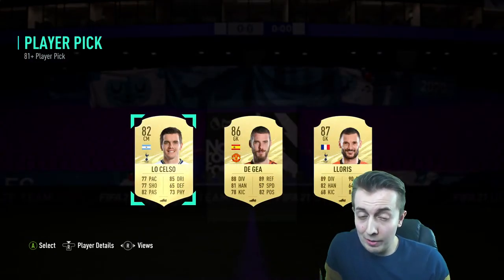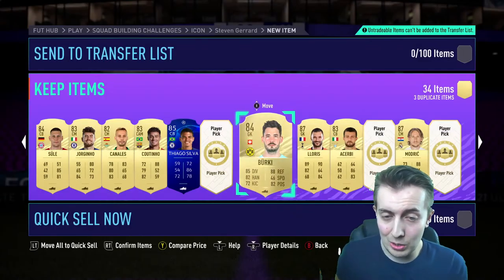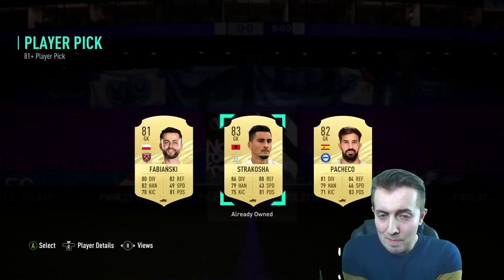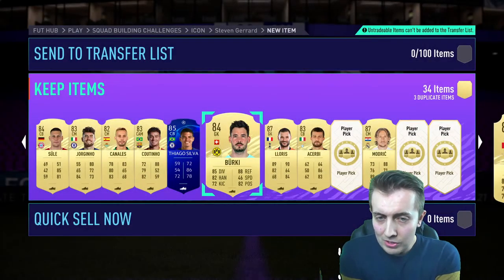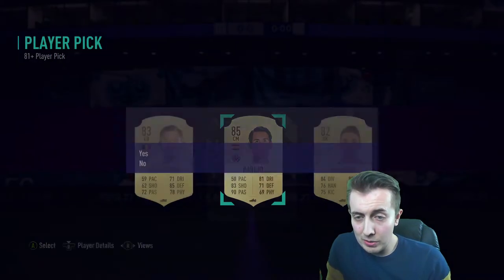83 Coutinho as well. So far no Bundesliga Team of the Season. 87 Hugo Lloris — I ain't gonna say no to that! Loads of 87s, it's been mental. Hopefully he's tradable. 85 Pareja as well.